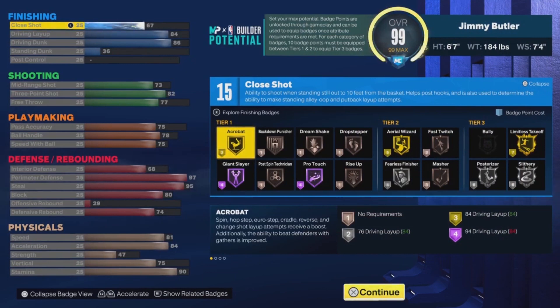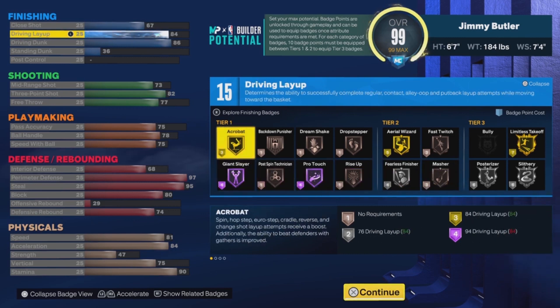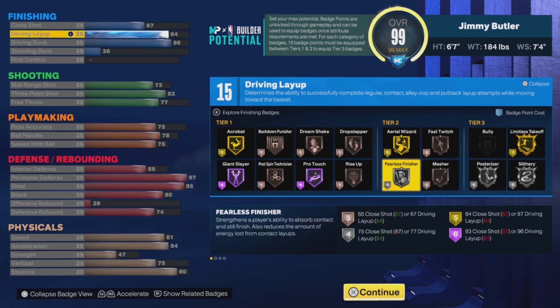You end up with 15 finishing. For anyone that hit level 39 a couple times throughout the season — Season 7 is about to drop, so you can put extra badge points on finishing. Your close shot is only a 67, which is not bad, but you're not really going to be finishing at the rim that way. It doesn't matter because you have driving layup at 84, so you end up getting Acrobat and Fearless Finisher as key badges. You also get the Exactly Green Layer package since you need an 80 driving layup for that.